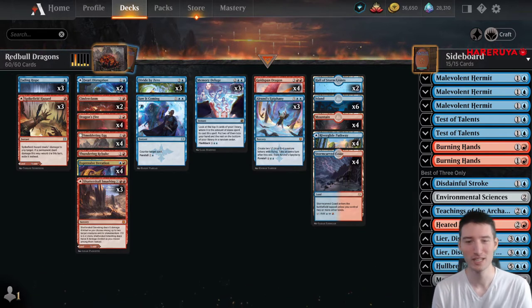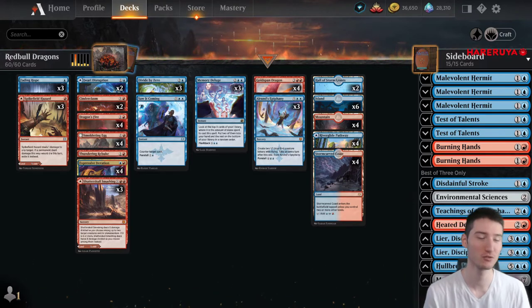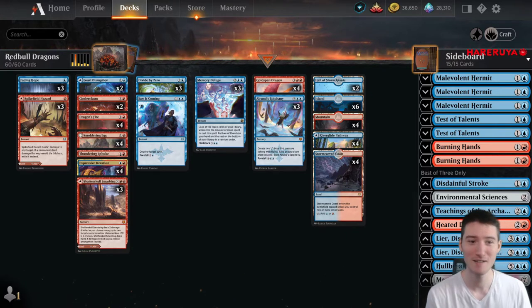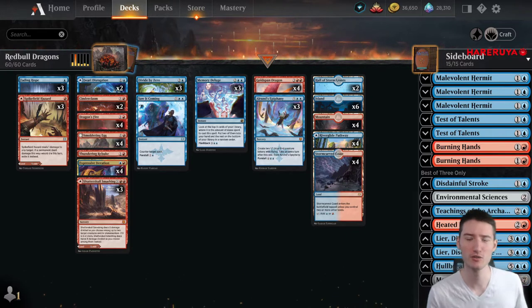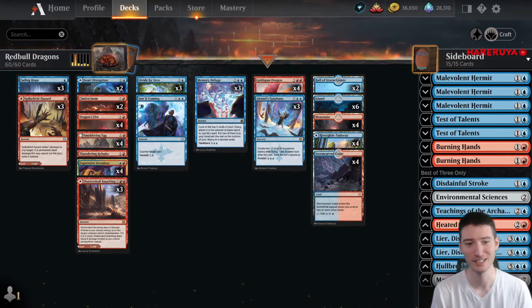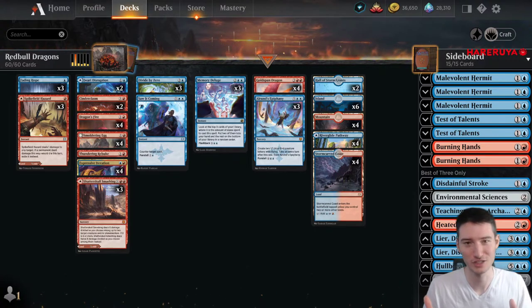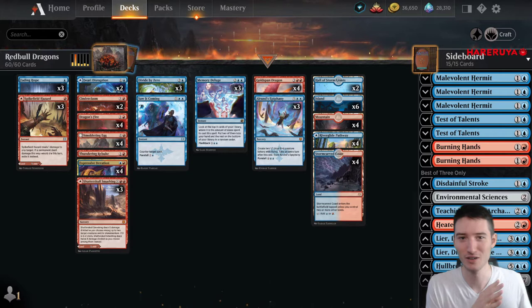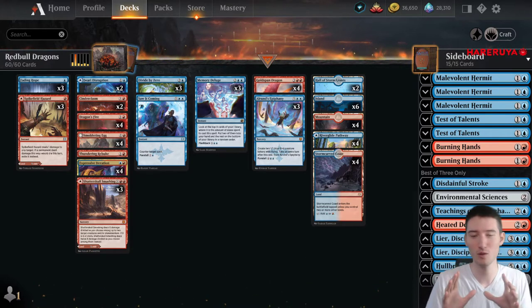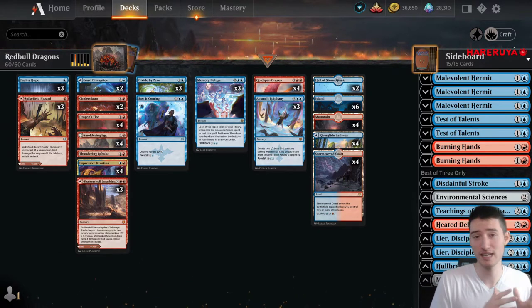We are playing against Mono White and Mono Green in this one, and as a little twist courtesy of Red Bull and Tournament Center, we are even playing for a giveaway of a Modern Horizons 2 booster box in the last round against Mono Green. If I win that round, Twitch chat — not the YouTube chat unfortunately, the giveaway is already in the past by now — will have a giveaway for a Modern Horizons 2 box.